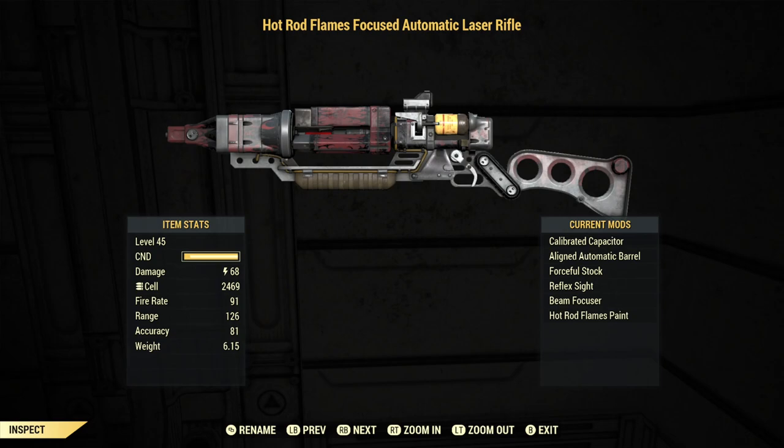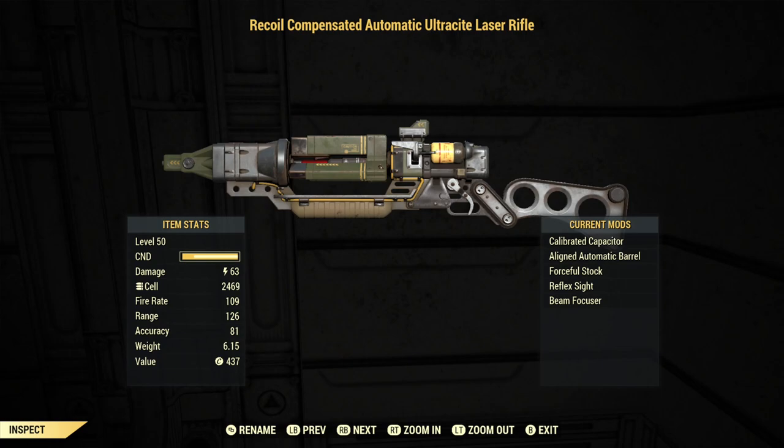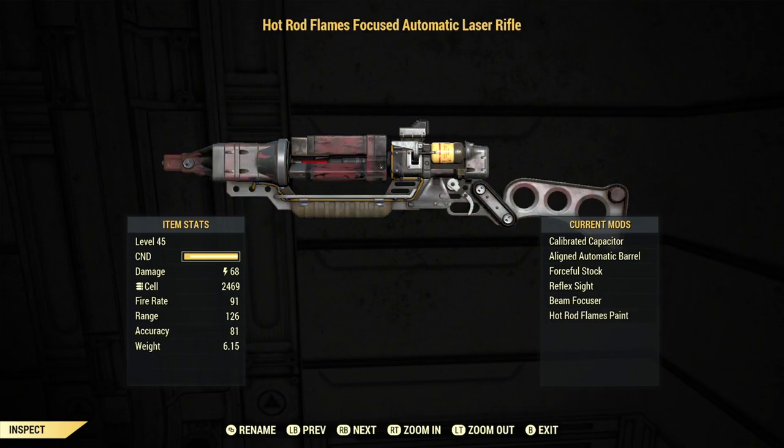The laser rifle does 8% more damage than the Ultrasight. The laser rifle is 68 damage the way I have it configured, and the Ultrasight laser is 63 damage. Now the Ultrasight laser actually fires 20% quicker — it has a fire rate of 109, and the laser has a fire rate of 91. So one does more damage, but one fires quicker.